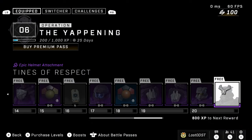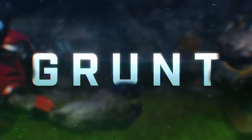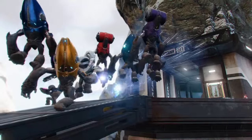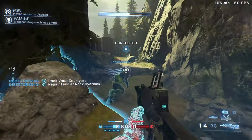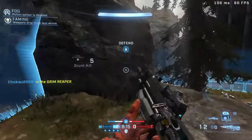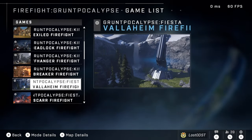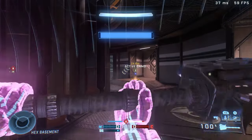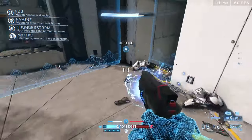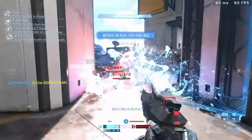Moving on, the next thing this operation offers is an event playlist that is actually themed after the event — none other than the Grunt Apocalypse mode. This is a perfect way to introduce this variant of firefight alongside this grunt-themed event. The mode itself isn't exactly new as we've seen it in previous Halo games, but this one has a few differences. There is a fiesta version where you spawn with random weapons every time you get revived or die. And because there are actually some grunt bosses in this game, you're going to encounter a lot of grunt bosses — sometimes not even in boss waves, just spawning naturally as normal grunts, which is pretty cool and can be quite deadly. The one with the disruptor absolutely shreds.